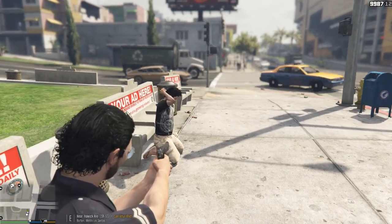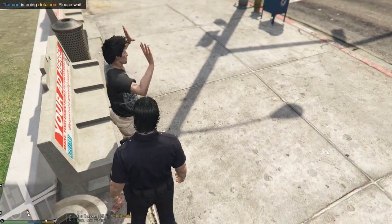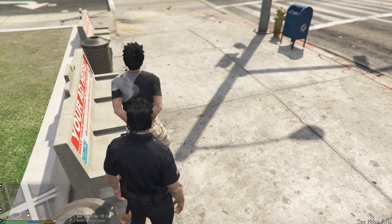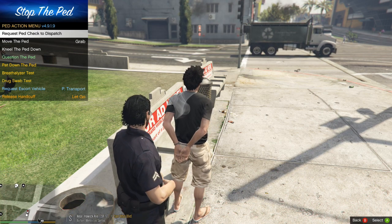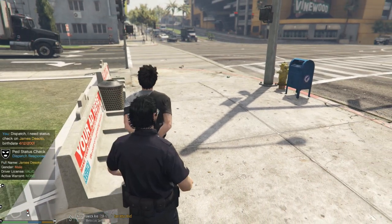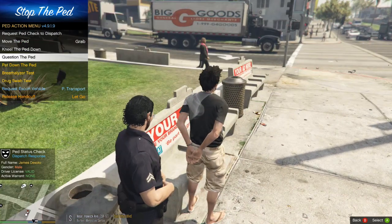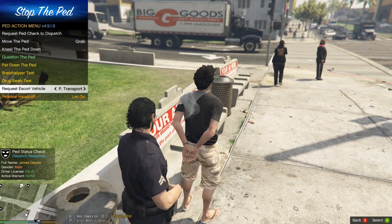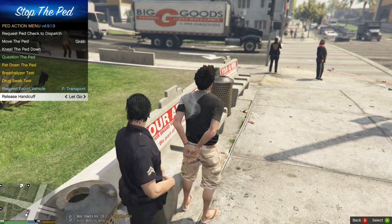Walk up to them - it gives you an option to arrest the ped. Click Arrest the Ped. Then pull up the menu again - you can grab the ped, have the ped follow you, or request a ped check to dispatch. That triggers Better Dispatch Audio - it gives you a check on him showing he's valid with no warrants.